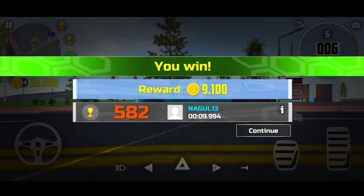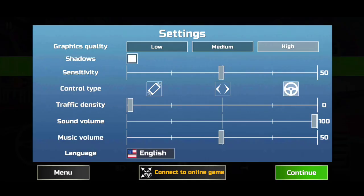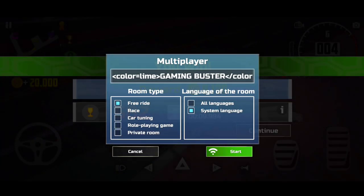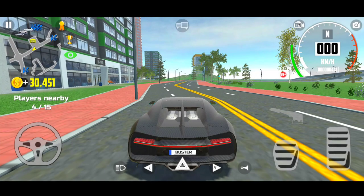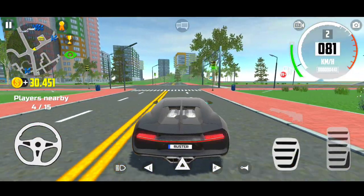Now we should not click the continue button. Slide down your notification panel and you'll get this interface. Now connect to the online mode and you have to wait. Now we are in the online multiplayer mode and now we can open our doors.